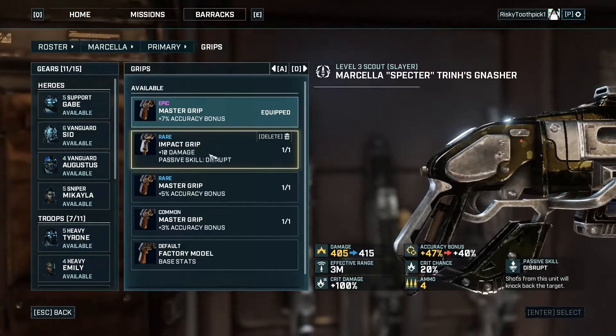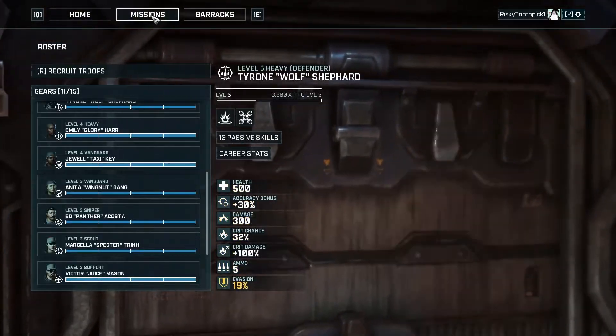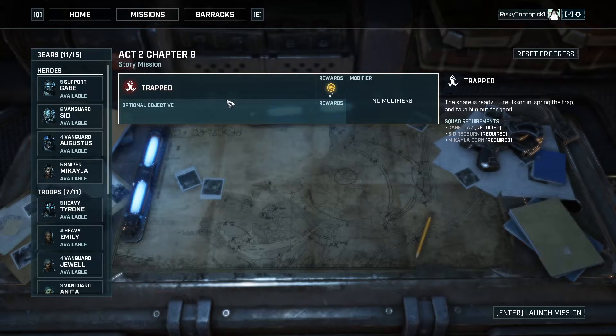Our scout has Disrupt now — we're not going to take it. Everyone's good here. We need another side mission, right? Oh no — story mission. Well okay, we're going to stop here today then. Make sure to like, comment, subscribe. In the next one we're going to play 'Trapped' — the snare is ready, lure UIK in, spring the trap, take him out for good. Anyways, I hope y'all enjoyed it and I will see y'all again in the next one.